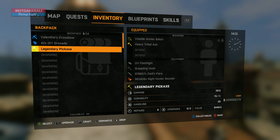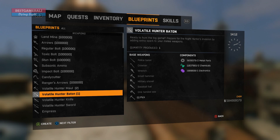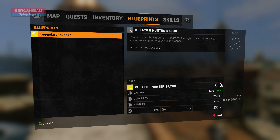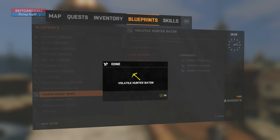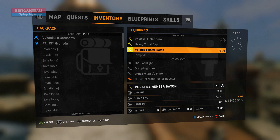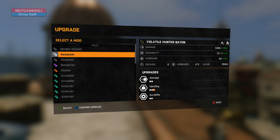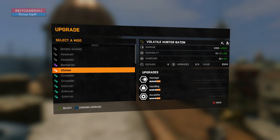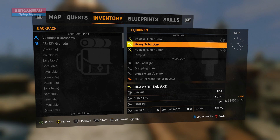To do that, go to your blueprint section and create the Volatile Hunter Baton using your legendary or fabulous pickaxe. Once you create the Volatile Hunter Baton with a legendary pickaxe, you'll see the damage is now around 5000 something. You've increased the damage similar to a machete. The good thing is it also comes with a pre-applied Angel Sword blueprint — fire and electricity pre-applied — which is a great bonus.